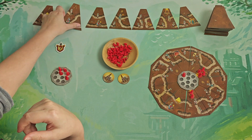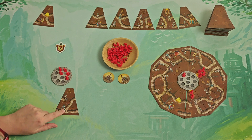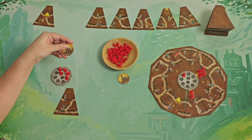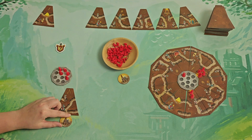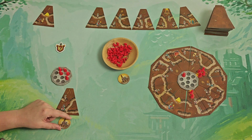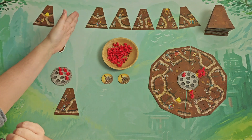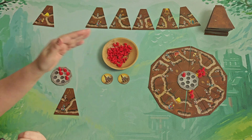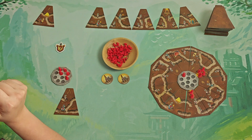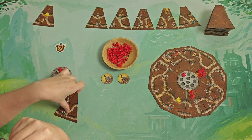Then we have the Architect — this one. If you get the Architect tile you also get an Architect token that you can use on your subsequent turns. It means that if you use it, you get to skip the tile selection and not pay anything — so you skip it for free.